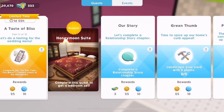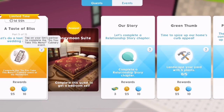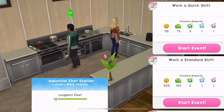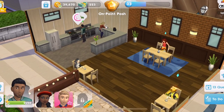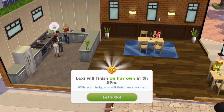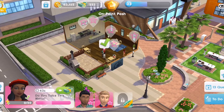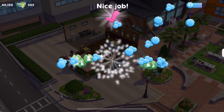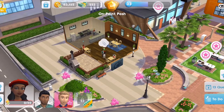Lexi and Asha have just completed the Something New event, so let's collect those rewards. Then let's go back into quests — part four is set up wedding gift registry. Tap on a table at home. Let's go home. Set up wedding gift registry — takes two energy. We've done that. Let's collect our 25 simoleons. Now let's do a tasting for the wedding menu — complete the Do You Take This Menu culinary event at the restaurant. Let's go over to the restaurant.